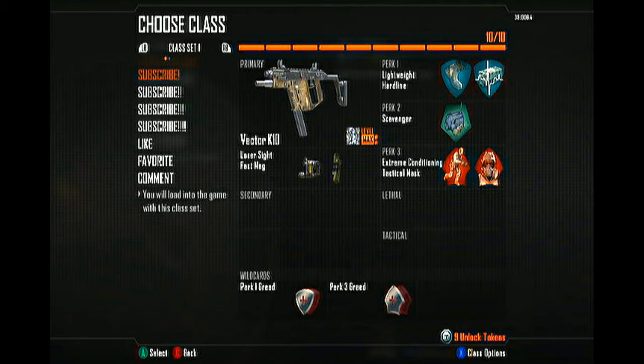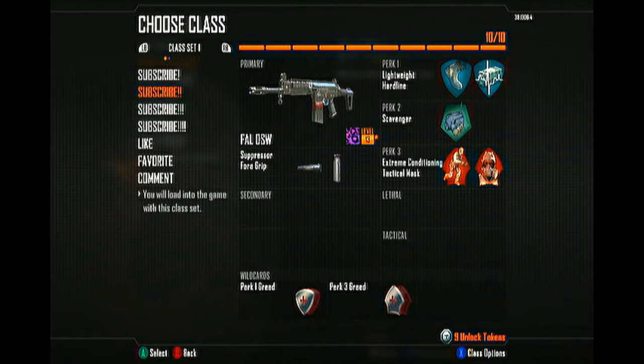On to the next class — my FAL, or as me and my friends call it, the fucking FAL. For this one I use Suppressor and Foregrip, and the exact same setup as far as Perks and Wild Cards as the Vector.